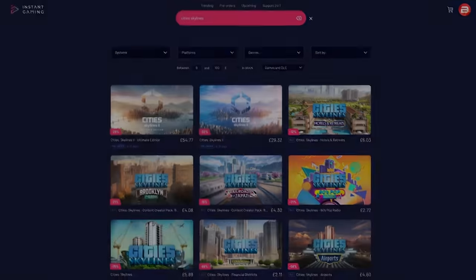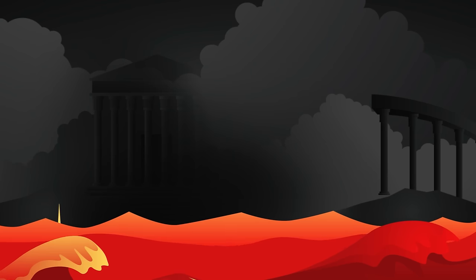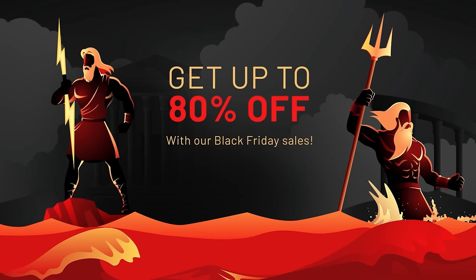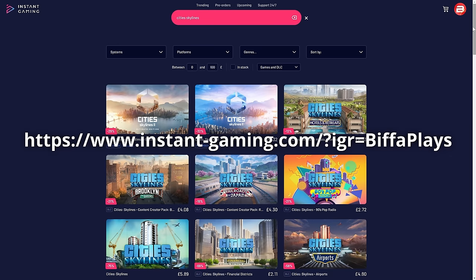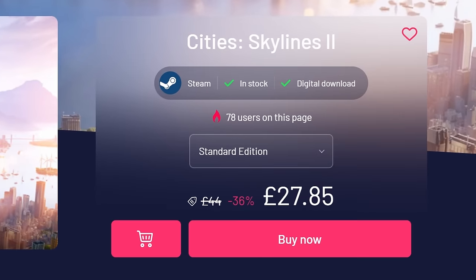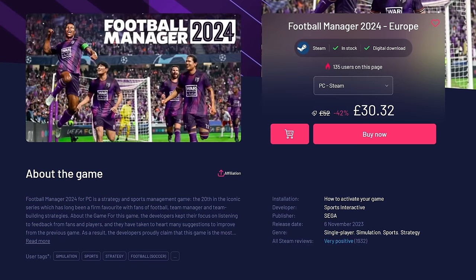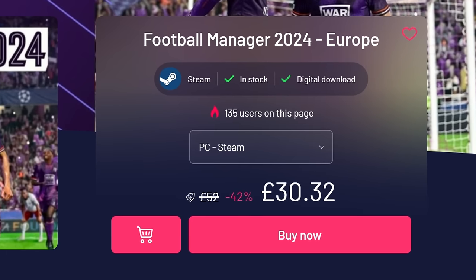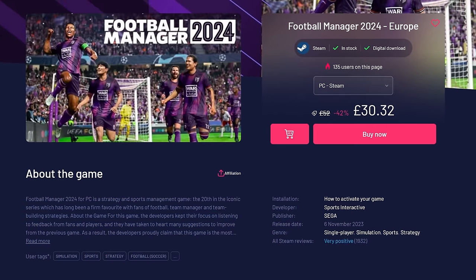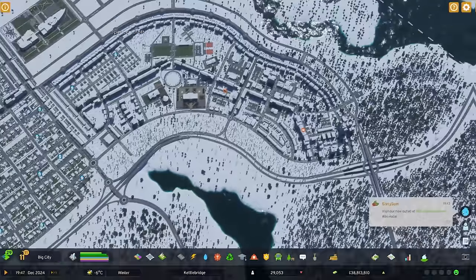Just before we get into what we're doing today, a word from our sponsors - Instant Gaming. If you wish to order Cities Skylines 2 or any other game, Instant Gaming are offering up to 80% discounts this Black Friday weekend. Please consider using my affiliate link on screen or in the pinned comment below. You'll get a Steam key you can redeem on Steam as normal, along with fantastic discounts. Plenty of other games to catch your eye too, including the brand new Football Manager 2024. Thank you very much for your support.